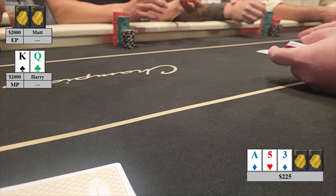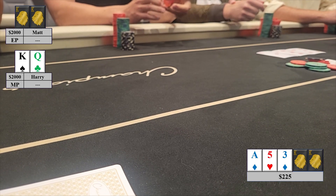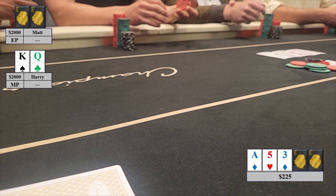The flop is the Ace of Diamonds, 5 of Hearts, 3 of Diamonds. This is a board where I'm going to be c-betting a small size at a relatively high frequency. I block the top of Matt's range — his Ace-King and Ace-Queen combos, although most of his Ace-King combos are going to be 4-betting. I also have two overs to the vast majority of his range, so if I hit a King or a Queen I often have the best hand. I can also pick up a straight draw. I continue for $75.